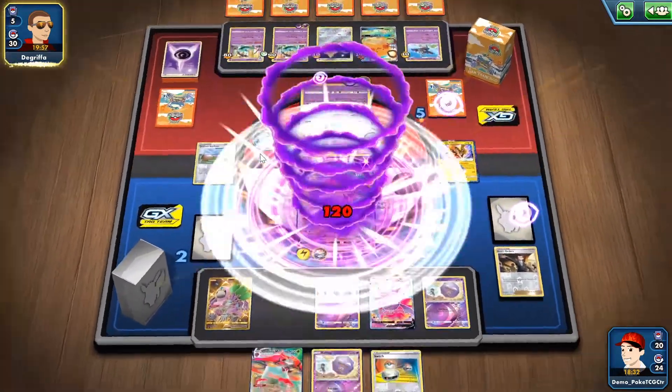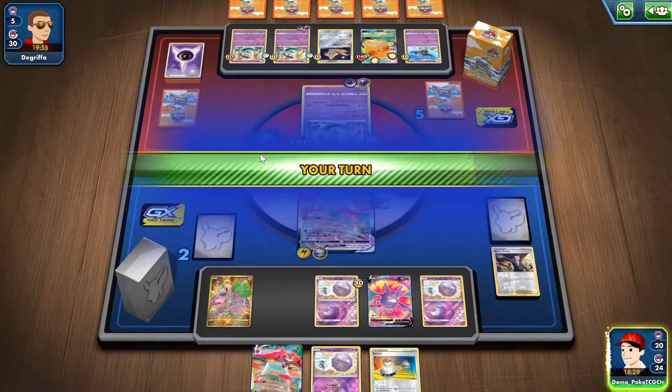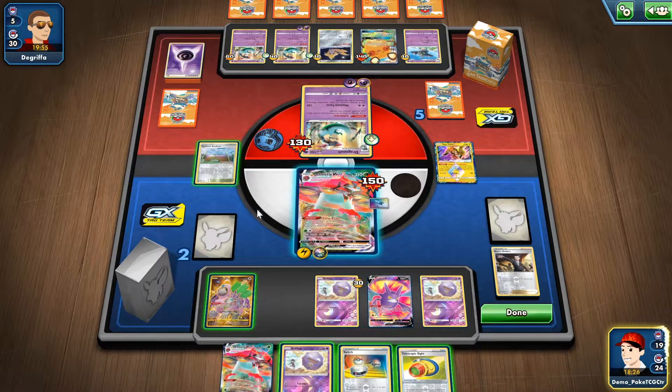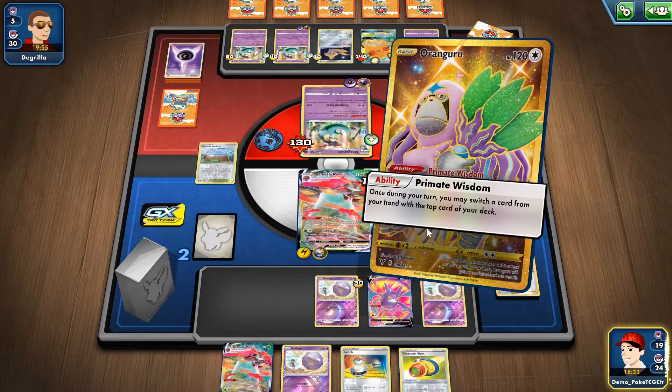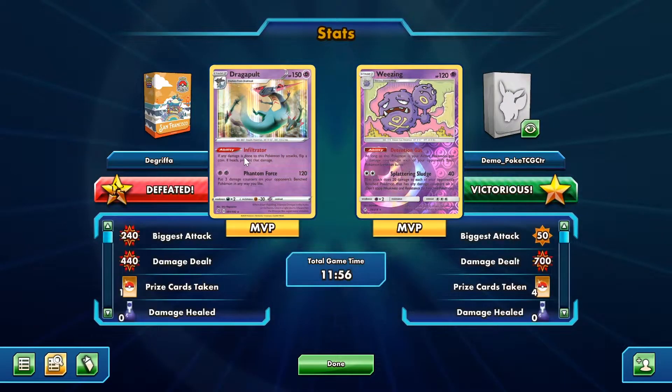Phantom Force for 120. My opponent just won't have enough time — and that's a good thing for me. He just decided to concede the game. It would've been GG anyway. Pretty interesting matchup between damage spread decks on both sides, but it turns out that Wheezing was at a slight advantage due to the very bad start from the opponent, though he almost managed to recover.